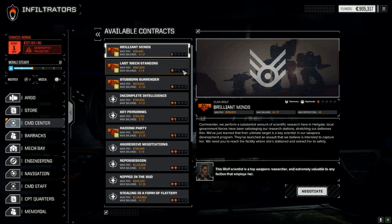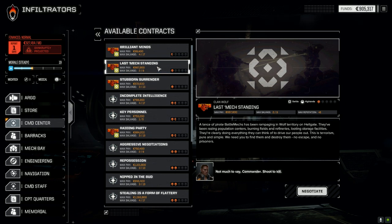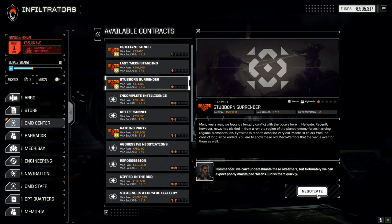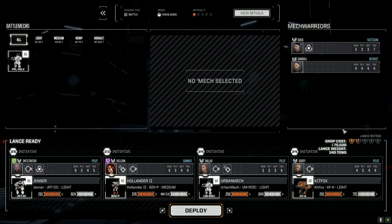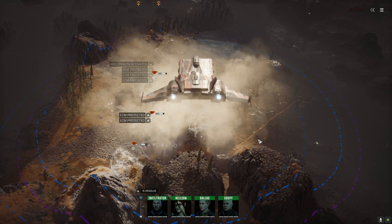Now to the command center. We've got lots of missions here but not many in our bracket. There's a stubborn surrender battle against the locals - decent payout. That's a battle, that's a recovery. Let's go this route. Same group, let's do it.